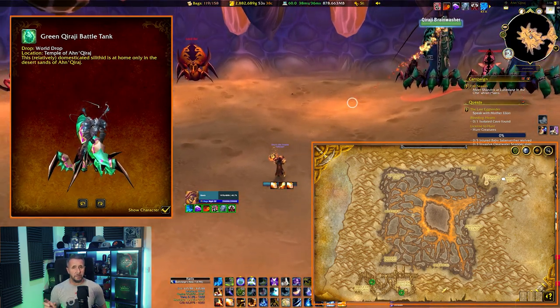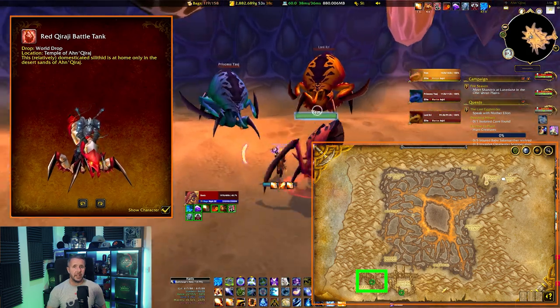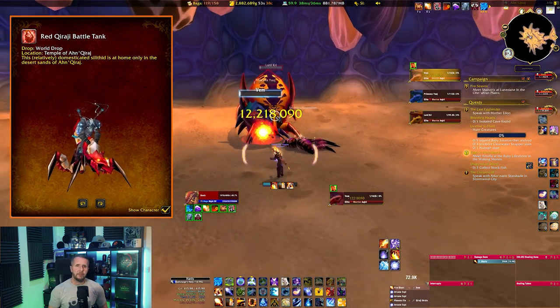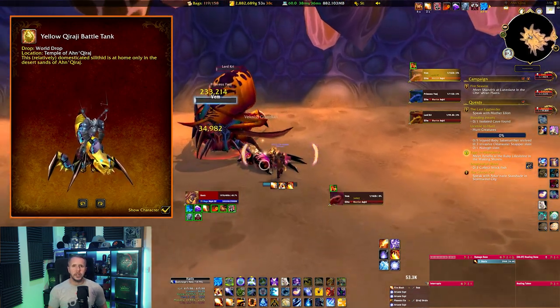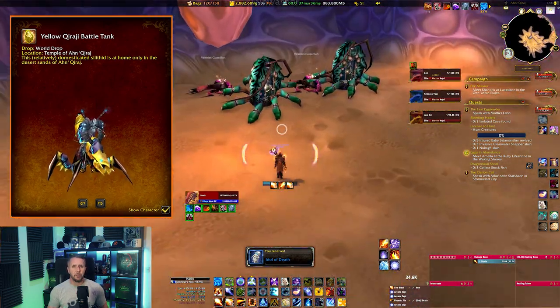Make sure you use the right entrance at 24.87 and you're not entering the Ruins of Ahn'Qiraj. Once in there, you'll see that these mounts are slightly different, in that they can only be used within the Ahn'Qiraj raid, and don't actually drop from the raid bosses but from the trash mobs here.